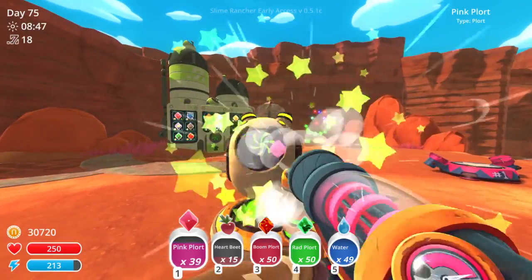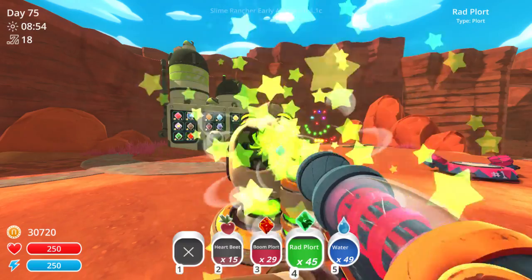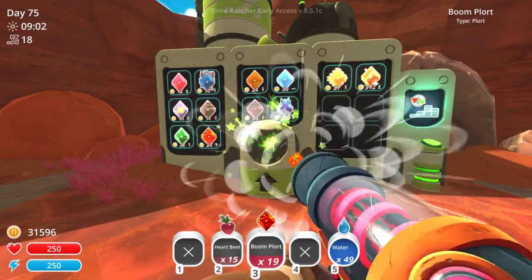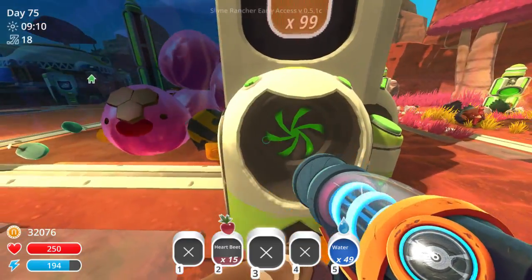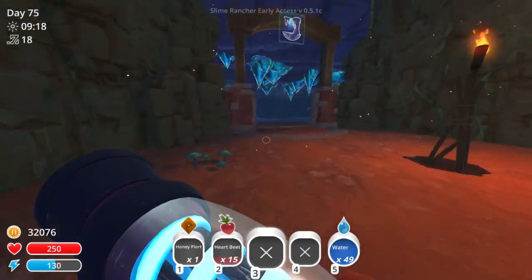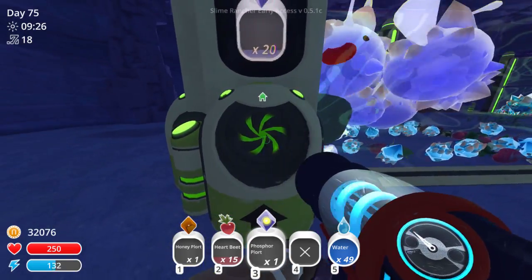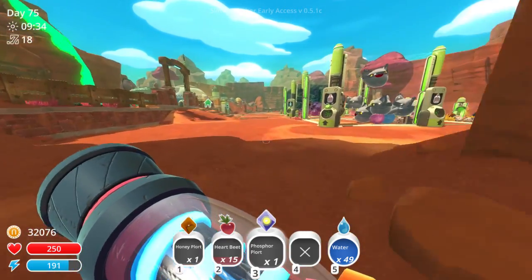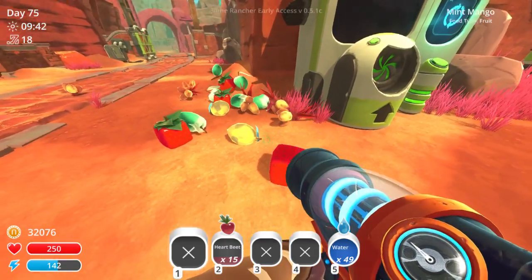I'll put a couple of these Boom Plorts in here, and the Rad Plorts - sell the rest of them. I need a Honey Plort. Just collect them. Just collect them - and it was a Phosphor Plort, wasn't it? Tons of Rock Plorts are everywhere but not enough Phosphor Plorts. Boom. Alright, let's have a look.